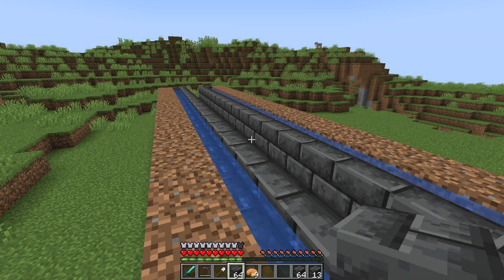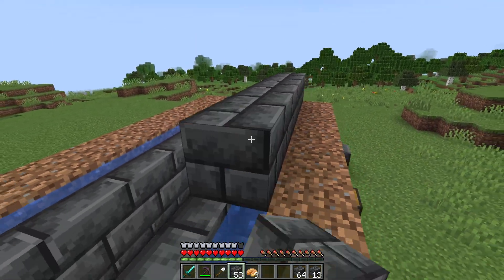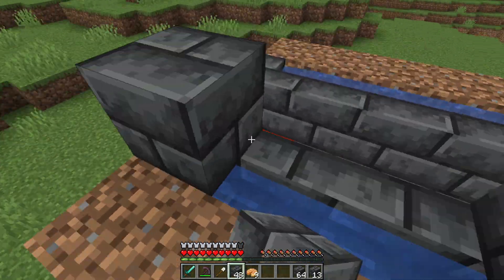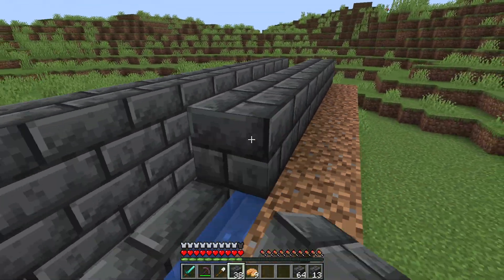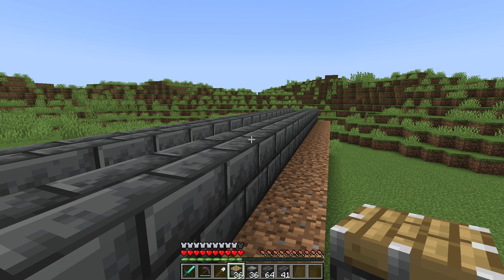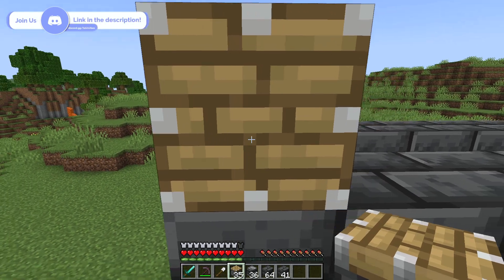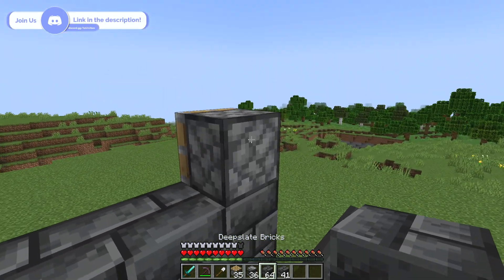With the water now in place, we can go ahead and place building blocks on top of the water. We now want to grab our pistons and our building blocks. We can go ahead and place a piston facing this direction and then place a building block directly behind it.